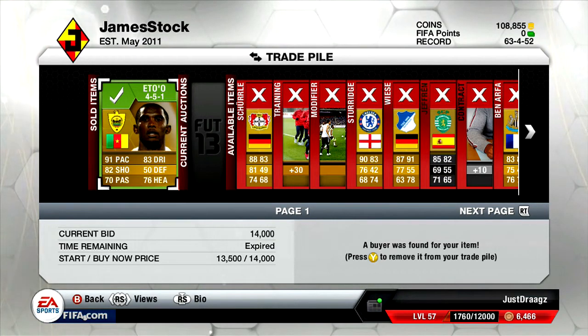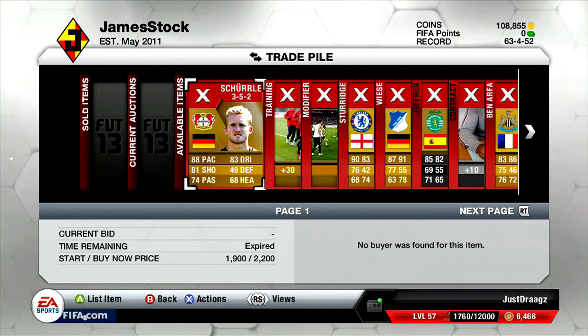Eto was 14k, Balotelli was like 42k I think, but we didn't sell Sherl, Sturridge, Tim Theether, Ben Arthur - so we'll still end up with about 125k, 130k by the time everything sells. Anyway, I'm going to show you what Brazilian silver team we're going to be using now, so I hope you guys enjoy.